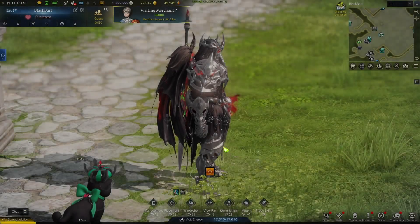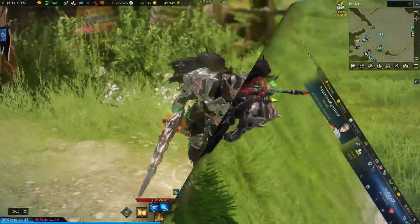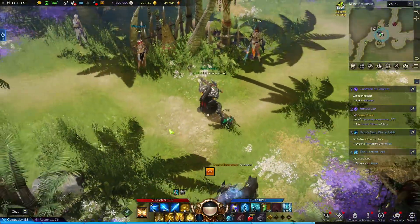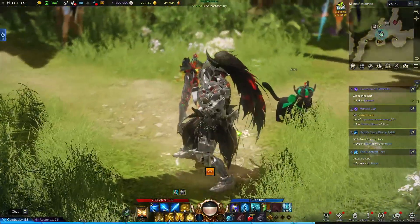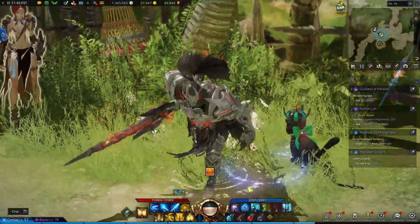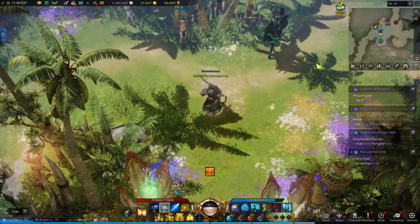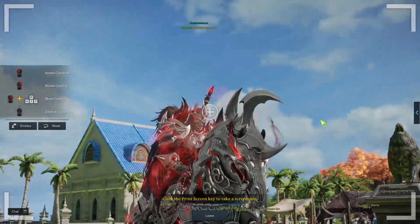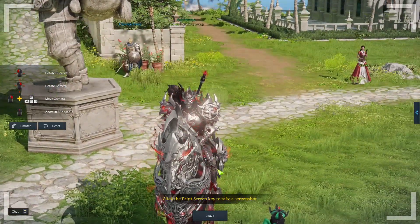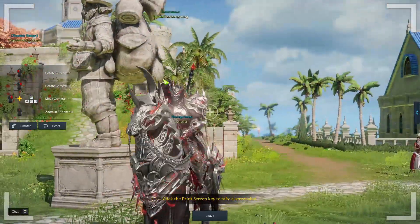I'm gonna leave the cinematic mode and just have it with the weapon drawn so you can see what the weapon looks like drawn. Oh wait, I can't do it in the stronghold. And here is the Omen set with the weapon drawn — dope.